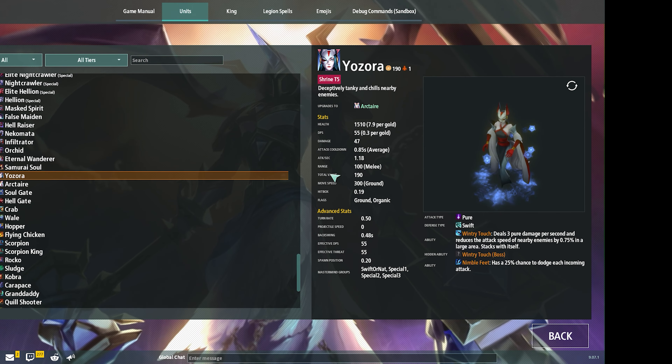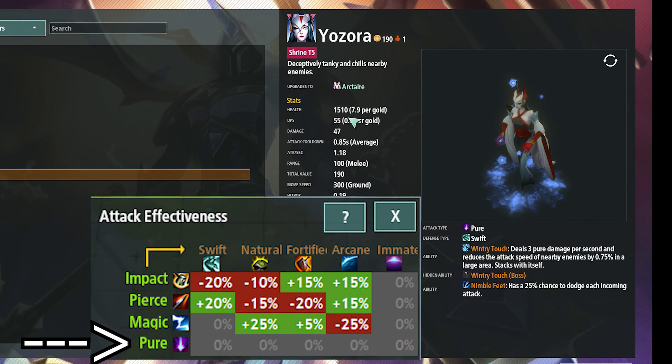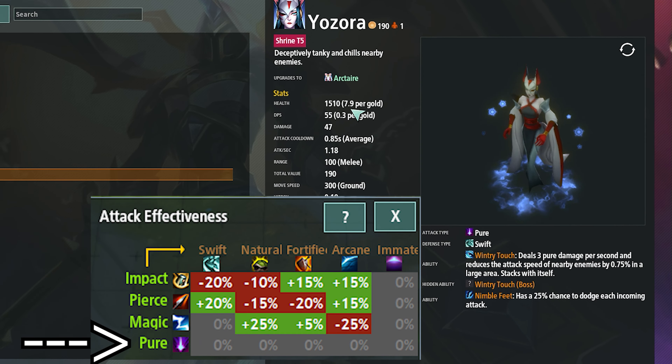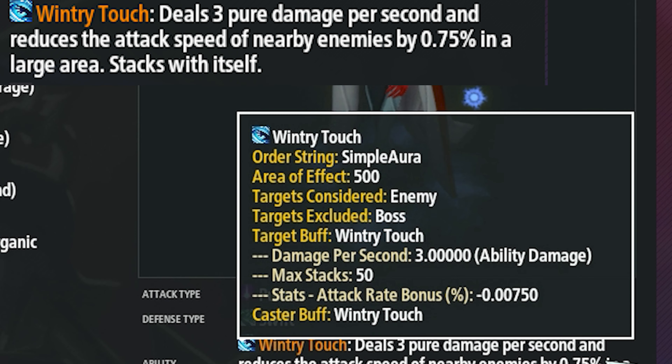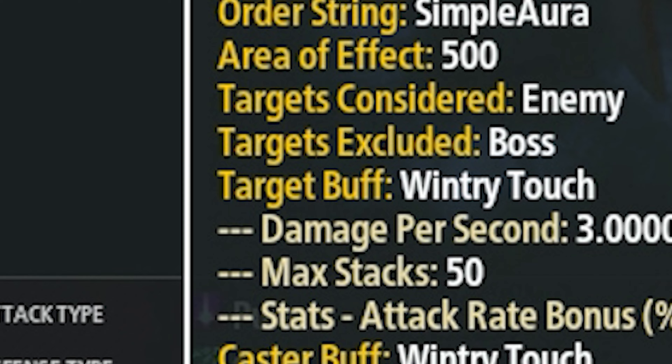This is the only tank unit that does pure damage, meaning the damage amount is the same disregarding which attack type the enemy units are. The passive ability Wintry Touch is an AoE damage passive that does 3 pure damage to each unit every second and reduces the attack speed of nearby enemies by 75% in a large area, and it stacks within itself. How many stacks? 50.